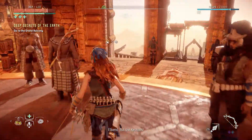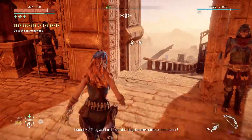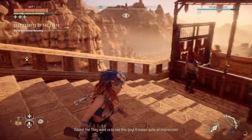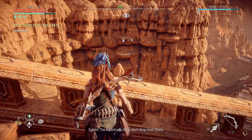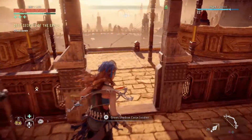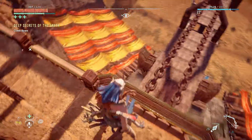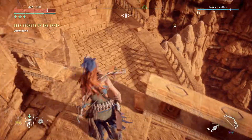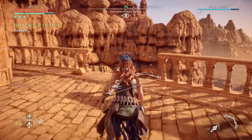We're not going to worry about that side quest right now — we might do that one a little bit later. Alright, what's going on? It's a short drop — oh crap. 'Climb down.' How do we climb down? I saw the little opening, I think it's out here somewhere. Yeah, here we go.